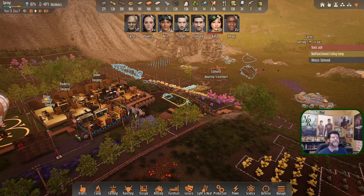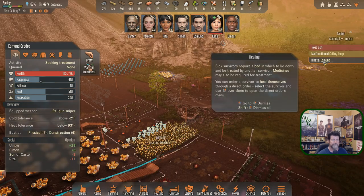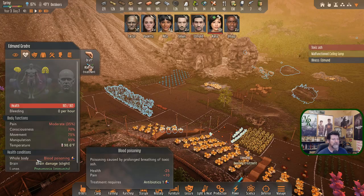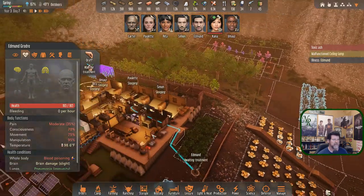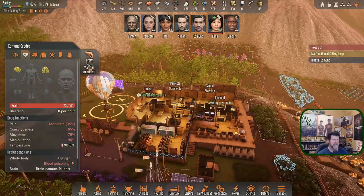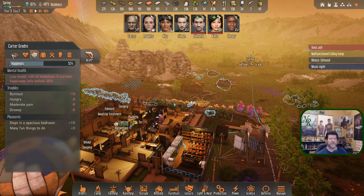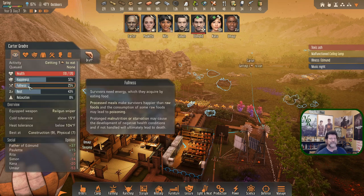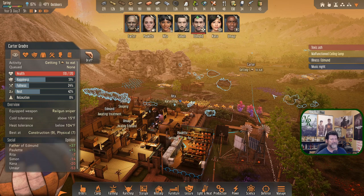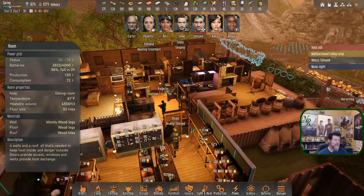Edmund's disease — blood poisoning from the ash. Why didn't Carter get it? Maybe that was just random chance and Carter rolled the dice better, or he just hasn't been hit yet. He's way out there — low mood, night music. Carter's okay still, he's going to make it but he's got a long way to go. We better send Simon to go do that stuff anyway. Paulette, you are our doctor — Edmund is awaiting treatment right there.